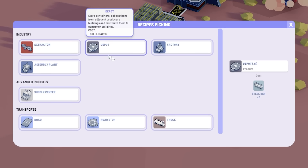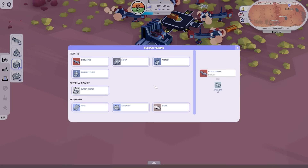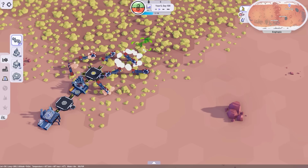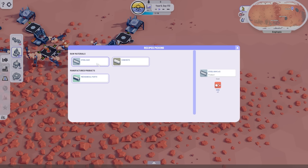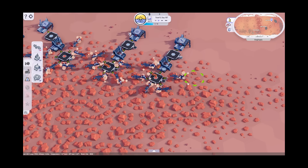Now we've got a system where we've got one assembly plant making one of these buildings each. So we can actually go and do the sulfur stuff. We basically want an assembly plant making supply centers. Depending on how quickly the concrete comes through, it might be worth building another assembly plant next to this one making roads - you get four roads for each bit of concrete. Unfortunately that's rinsed our concrete, so I think I'll remove the road one and do that in a separate setup. We'll build a circle of extractors with depot in the middle, then assembly plant at the end making the roads.